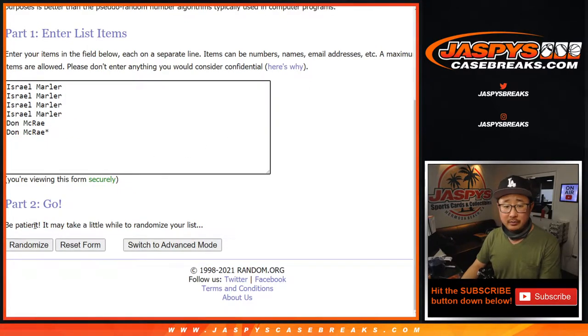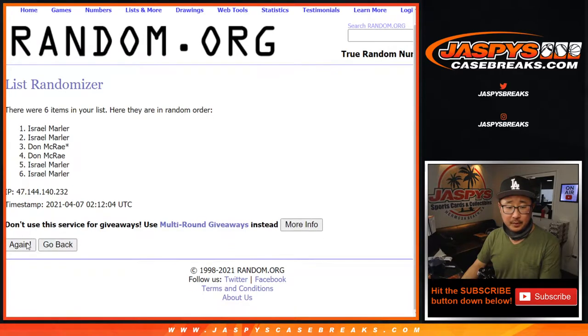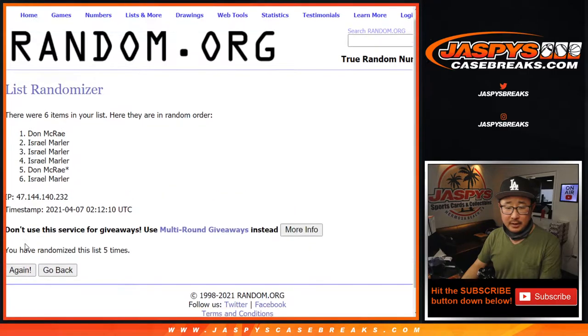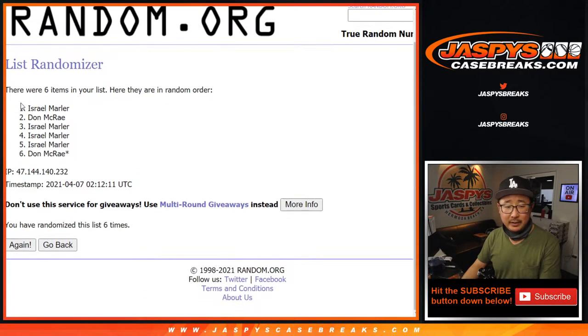Let's randomize it six times — four and a two for names and divisions — one, two, three, four, five, and sixth and final time. We've got Israel down to Don McRae.